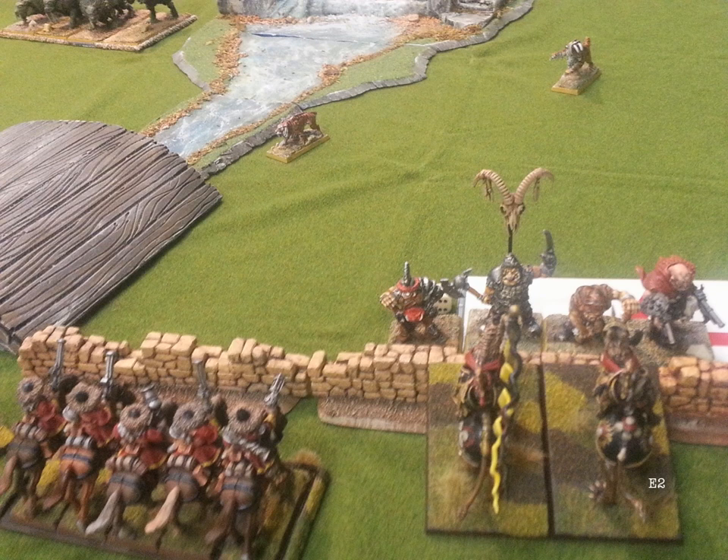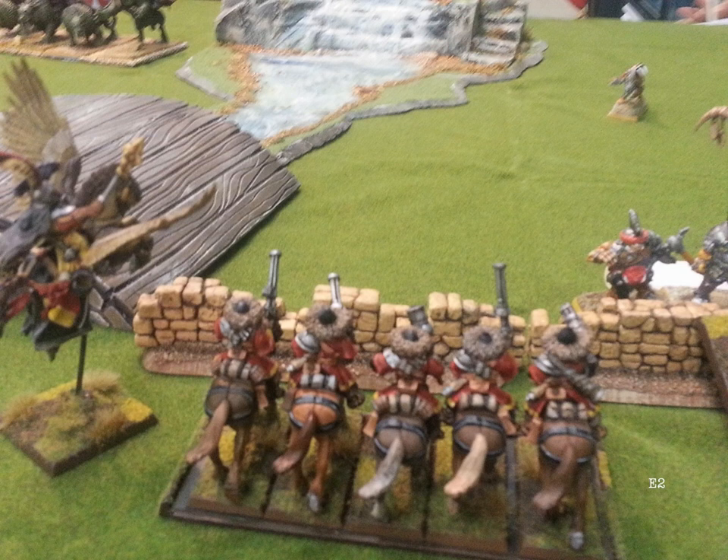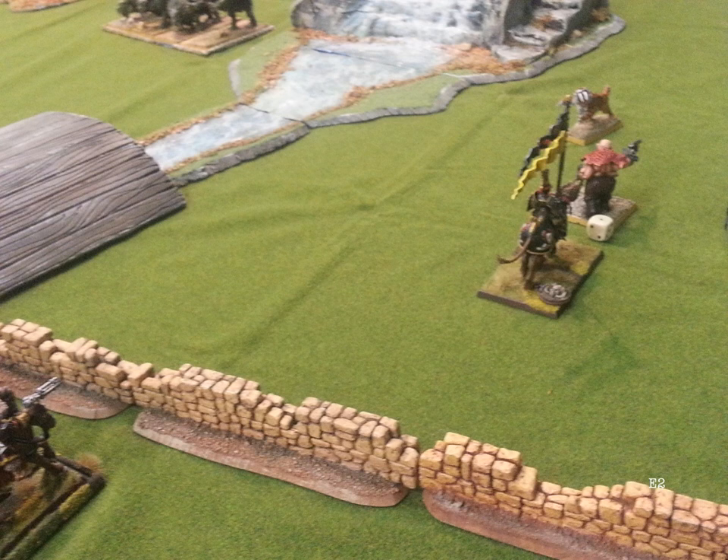The Sabertusks are here, and I'm just going to use my Outriders to shoot them. I got my Wizard back as far as possible away from his Butcher because he has a Hellheart, but I think I couldn't get away far enough — all he has to roll is a 3 or 4 and I'm going to get hit. With shooting I killed a Sabertusk, got hit by the Hellheart, and didn't have much of a magic phase.